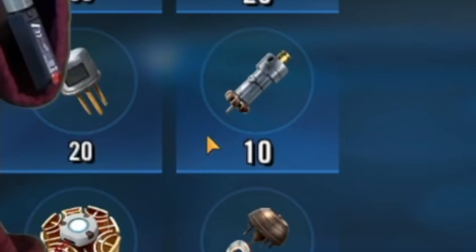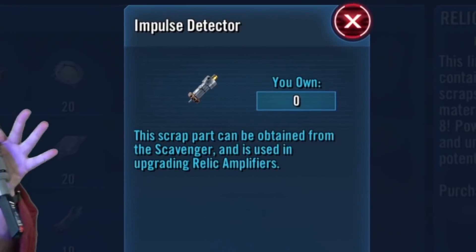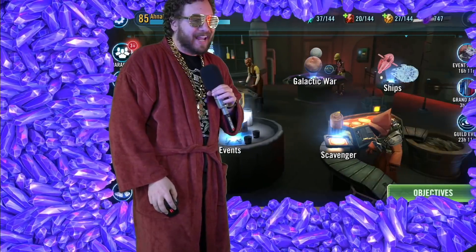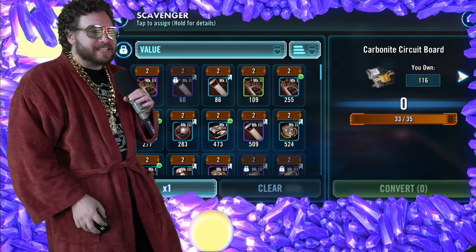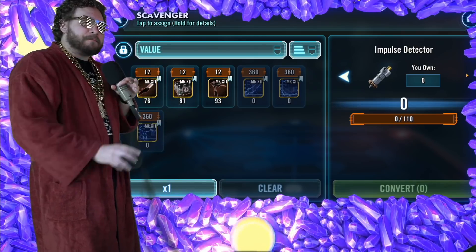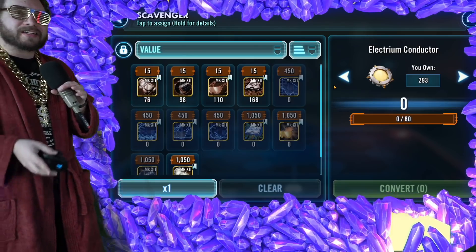But let's talk about these little Impulse Detectors. Where do you farm those? Well, those can be farmed both free-to-play and pay-to-play. The only way to do it as of now, besides this pack, is by going to your local Jawas scavenger and scrolling all the way down to these Impulse Detectors. Basically, you're going to be scrapping the gear 12 piece on the left-hand side that the Electrum Conductors do not need.